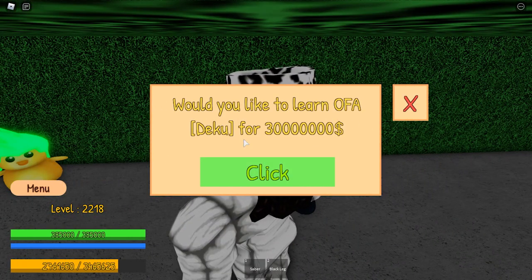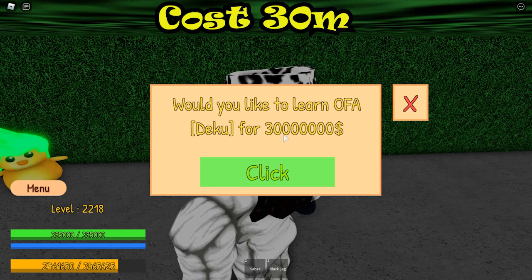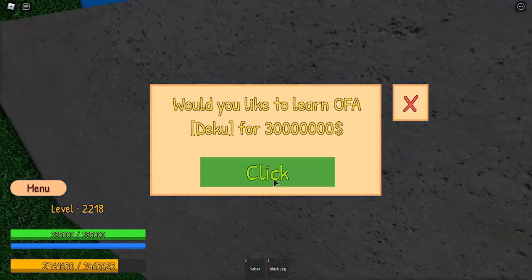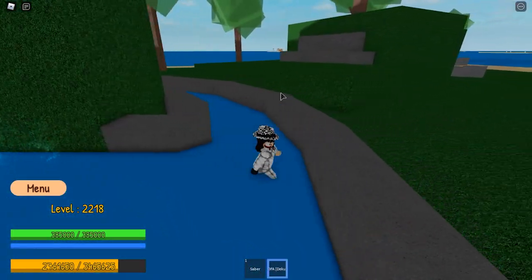You want to buy a duck one-for-all for 30 million. It's not a lot — it's still better than Shrink Sword though. Just go ahead and buy it. And where is it? I have it.